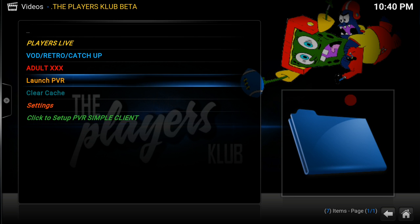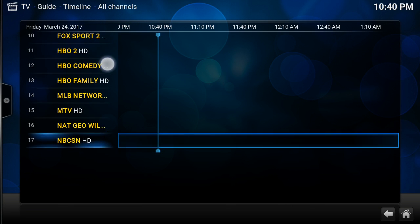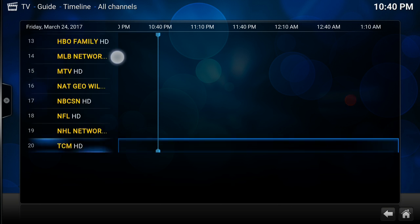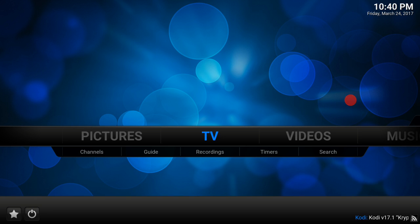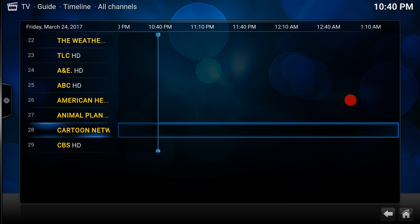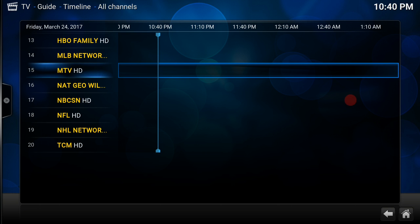From here you can click 'Launch PVR' and as you can see you've got a nice little TV guide here. When you back out, you now have the TV mode bit enabled. You don't necessarily have to go into the add-on — you can just click TV here, click Guides, and it'll take you straight to the guide.